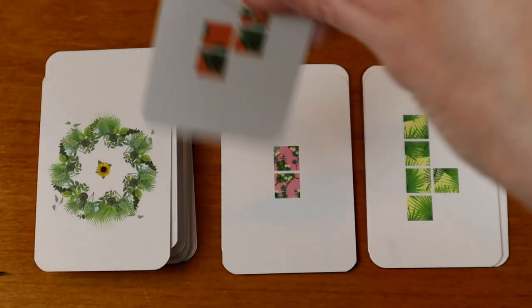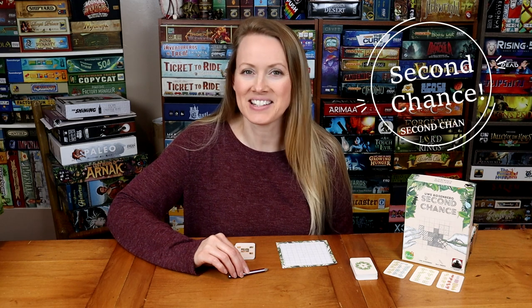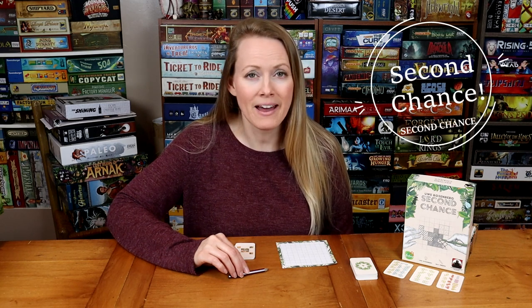How do I determine what puzzle to draw into my personal grid? Each round, players will select between two cards that are flipped over and draw one of those designs into their personal grid. If either choice does not fit into your grid, you get a second chance — more about that later.